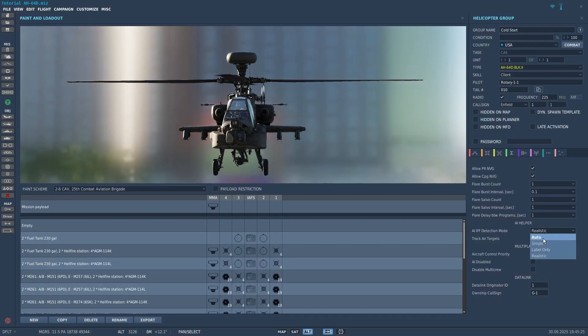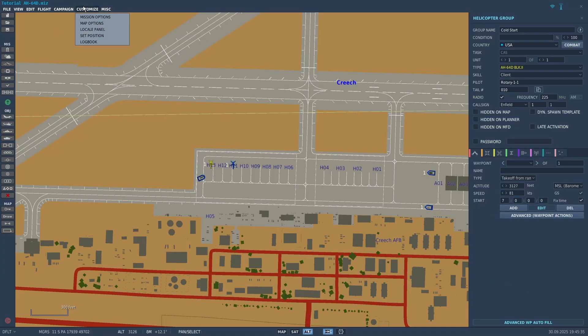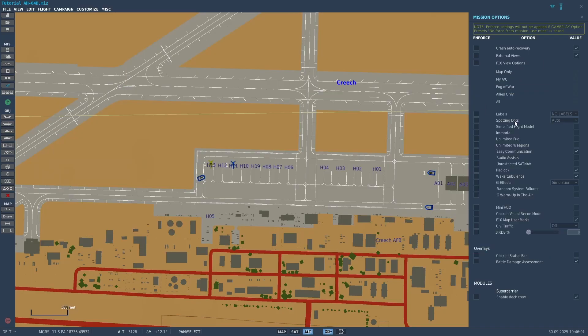And then there's auto. If you have it set to auto, the mode will basically be set based on other settings in the mission editor. If you click customize and mission options, you can see the label options and the F-10 view options. If you have it set to auto, the IFF will be based on F-10 view options and labels. There is a table in the manual, and keep in mind that the F-10 view options and labels can also be adjusted in the player's own personal settings, or you can enforce them here for the mission.